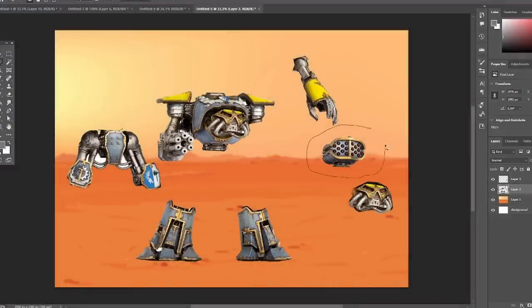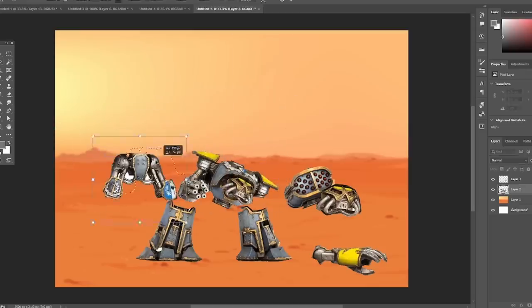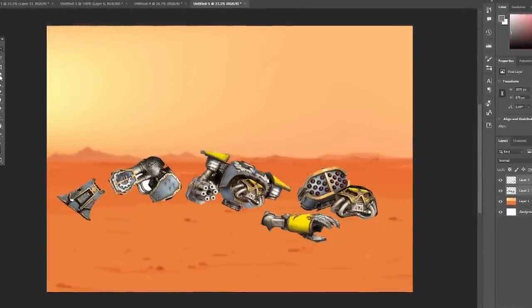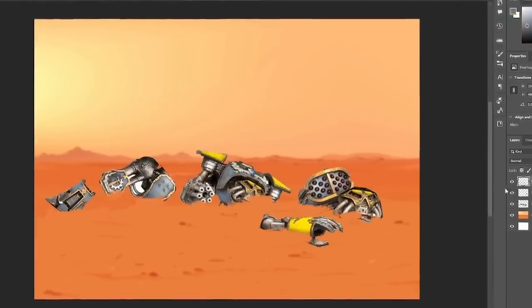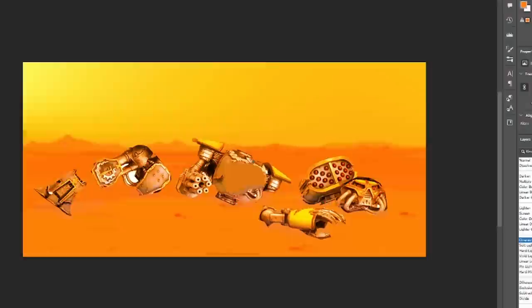As for the second Reaver Titan, we're going to have this one toppled bodily into the ground. This is going to be a nice bit of area terrain as well as line-of-sight blocking — a Reaver fully collapsed face down in the dirt, limbs splayed, heavy battle damage all over it, and half buried in the sweeping sands of Mars. I think this will be a piece towards the center of the battlefield, and of our builds it's probably going to be the simplest.